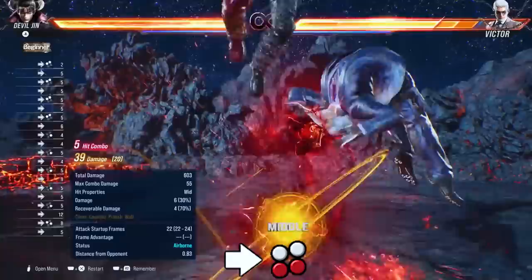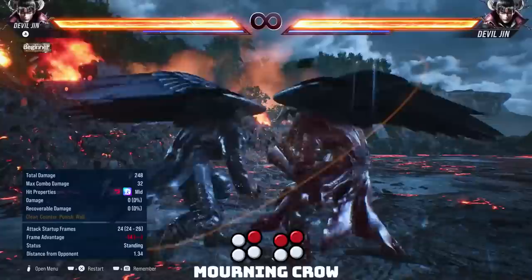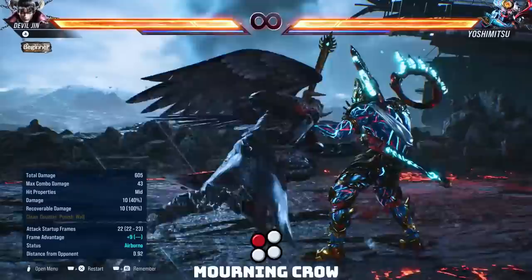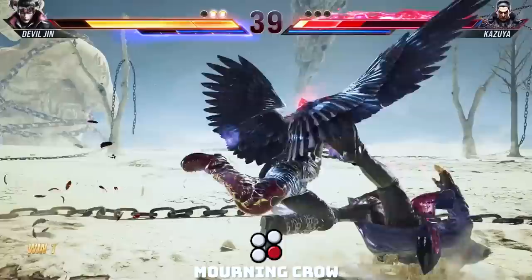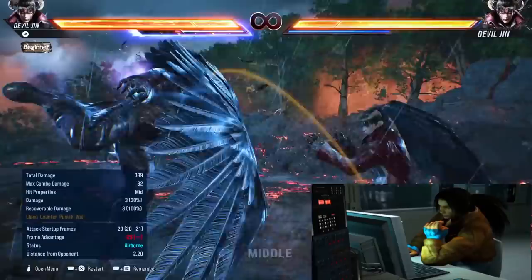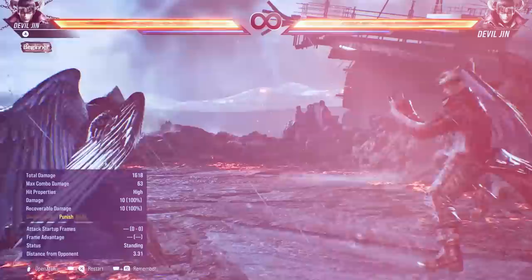This stance is used for combos but also can be used to pressure the opponent. There are three options from this stance — all of them are mids. He has Morning Crow 2, 1 plus 2, which is a homing heat engager, minus 14 on block. You can do the 2 by itself to mix your opponent up, but it's minus 13 on block. He has 1, which is plus 9 on block mid that also spikes on hit — this move can be sidestepped. And finally Morning Crow 4, which is minus 29 — your opponent can Google the move before you finish recovering. It's only for combos.